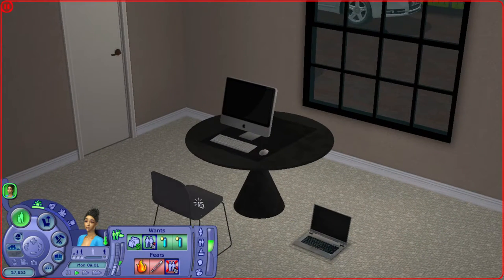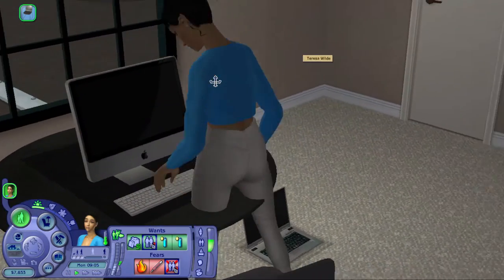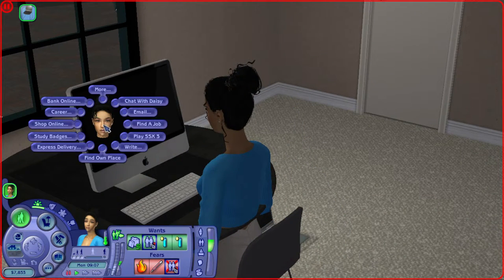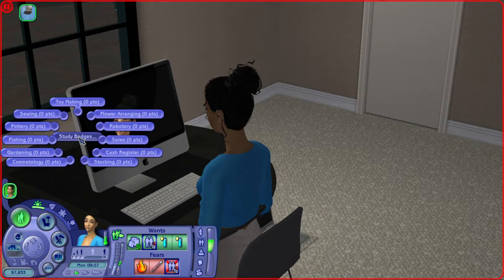We're going to have Teresa come sit down and I'll show you how it works. Essentially the computer is going to allow you to do all the things that MC Command Center would allow you to do. You click on it and you can chat, email, find a job, play games like normal computers allow — you can write, find your own place. You can also do express delivery, order pizza or Chinese food.